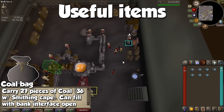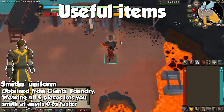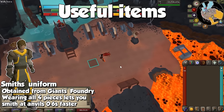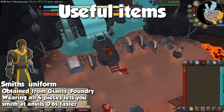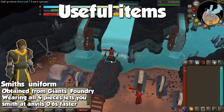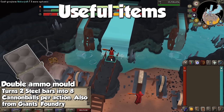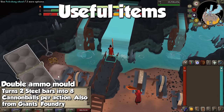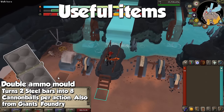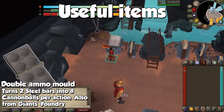The Giant's Foundry offers a smithing outfit called the Smith's Uniform. By wearing all 4 pieces, you will smith items at anvils one tick faster, which means you will save 0.6 seconds per item you create — in the long run, it can actually save a little bit of time. Also from the Giant's Foundry we have the Double Cannon Mold. It will turn 2 steel bars into 8 cannonballs per action, which will double the rate at which we do this for more profit per hour, but less AFK time.